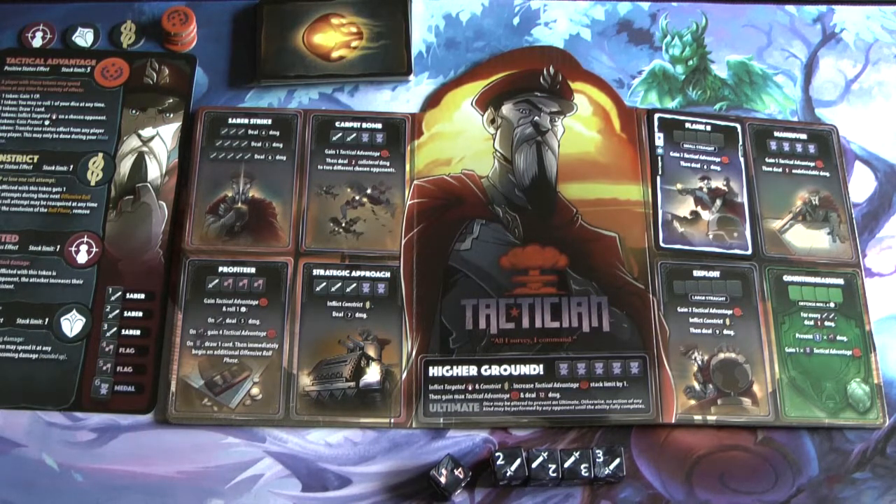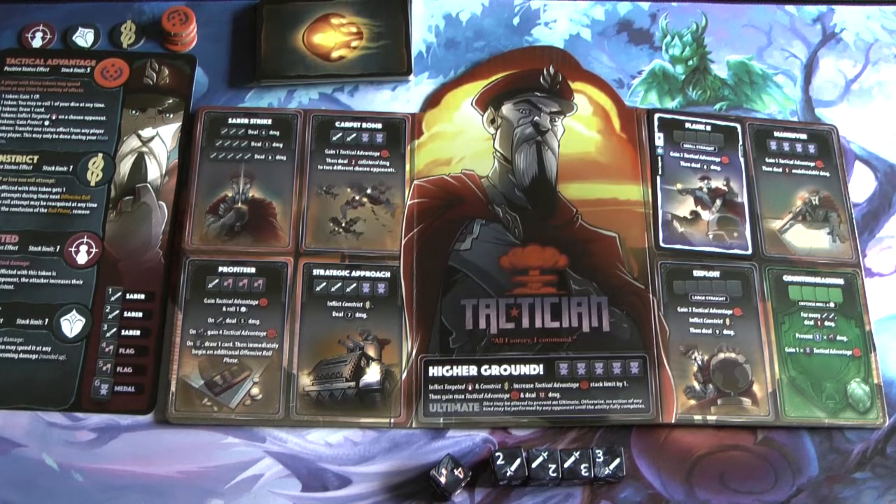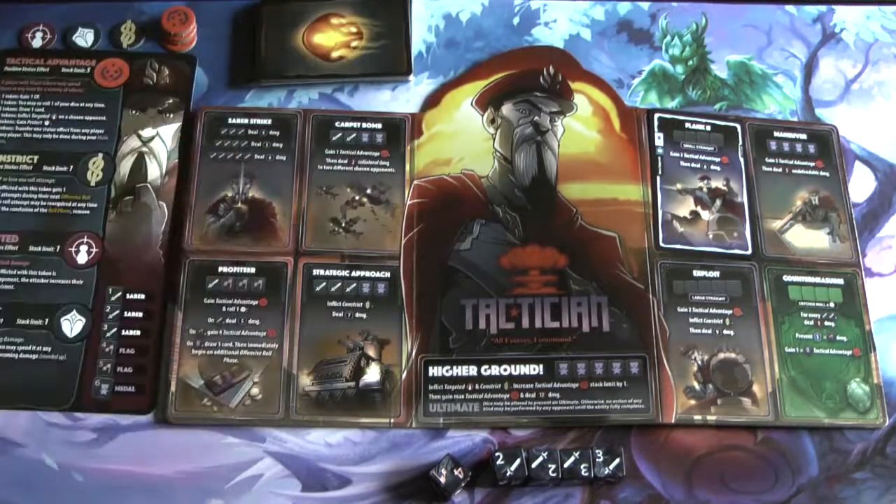The biggest thing with the ultimate attack is that dice may be altered to prevent it, or an opponent may use their own ultimate. Otherwise, no action of any kind can be performed by any opponent until the ability fully completes — so they don't get a defense and can't use protect. Play goes back and forth until one person reaches zero, and that's the main part of the game.